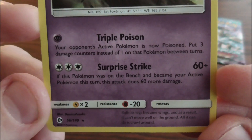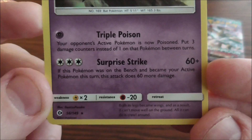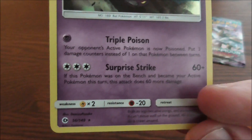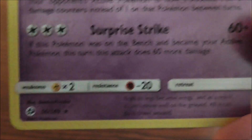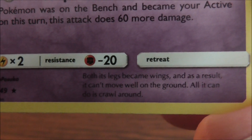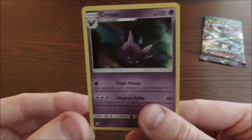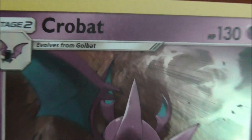His attacks are Triple Poison — your opponent's active Pokemon is now poisoned, put 3 damage counters instead of 1 on that Pokemon between turns. Or attack number 2, Surprise Strike — if this Pokemon was on the bench and became your active Pokemon this turn, this attack does 60 more damage. Attack 1 requires 1 psychic energy, and attack number 2 requires free normal energy. He has a 2 times weakness to electric attacks and a minus 20 resistance to fighting. The description is: both its legs became wings, and as a result, it can't move well on the ground — all it can do is crawl around. Very lovely looking promo card. A nice one to add to my collection. Good to have you with us, buddy.